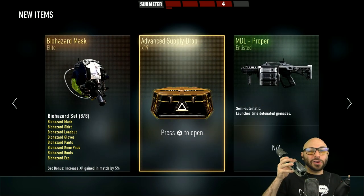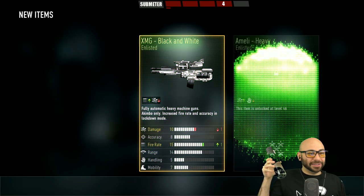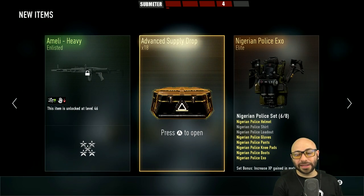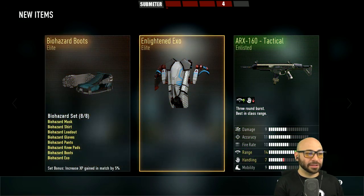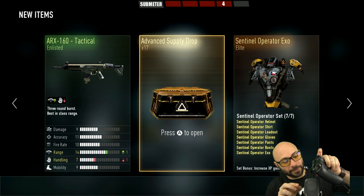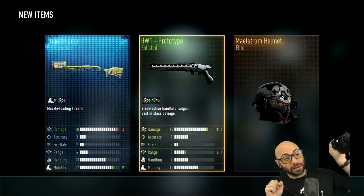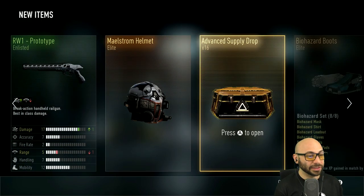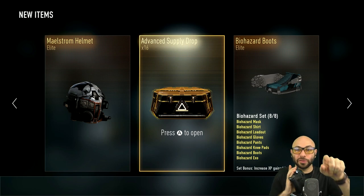Using my bottle of overpriced water for luck — no dice. Number 18: Tactical ARX. Using my microphone for number 17. RW1 Prototype, Thunder Pipe — I may have had that one already. Number 16, sweet 16 — I want everyone to get their finger near the screen.